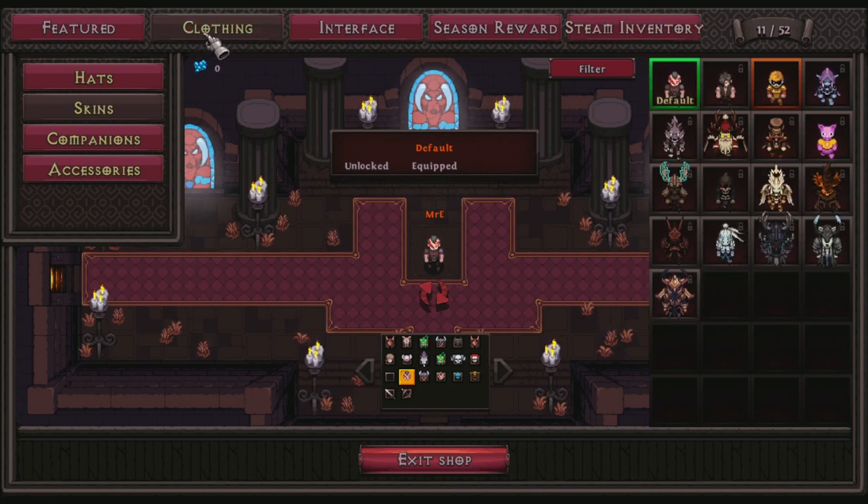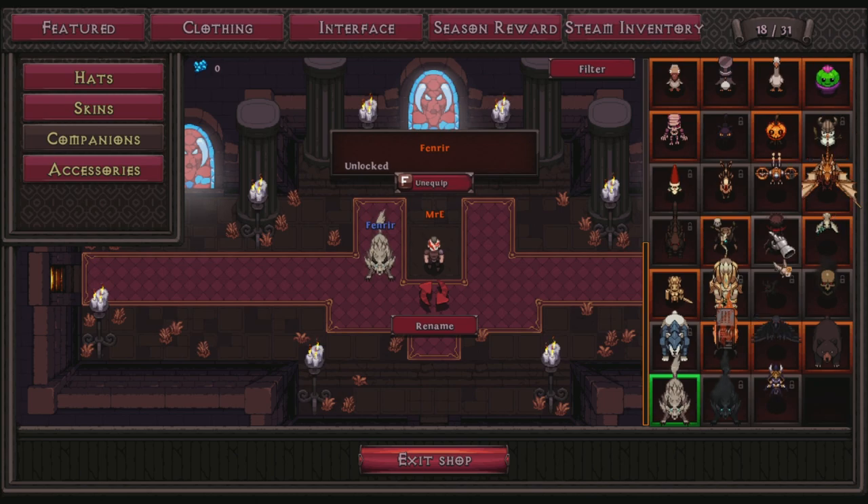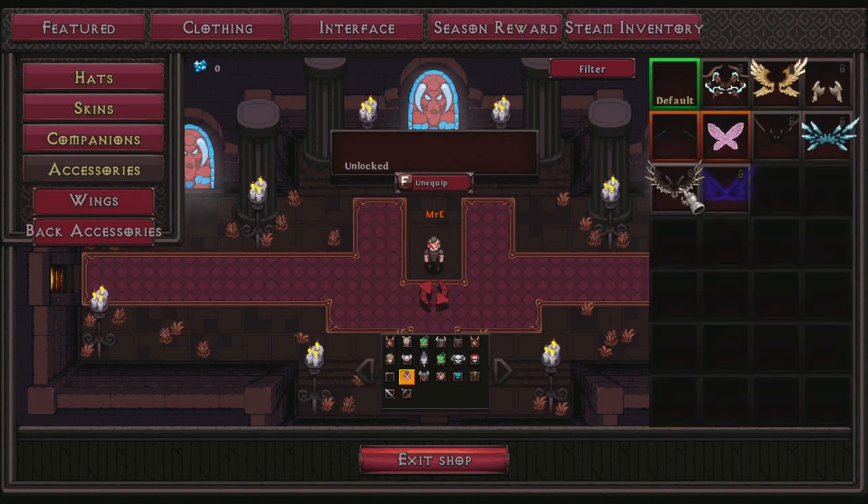There's also companions. Companions walk around and help pick up keys, gold, rubies — pretty much currency and keys. They don't pick up any loot or gear, so don't expect that. You'll get a goose and a tower for free when you link up and verify your account. Verifying your account is something you'll have to do anyway if you ever want to trade with anybody or use the auction house — so make sure you verify and link your account. Accessories is pretty much wings or stuff that goes on your back, primarily through supporter packs and the Steam inventory.